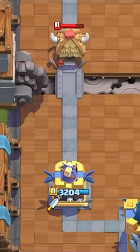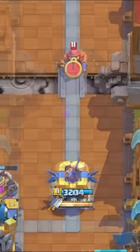The Dagger Duchess gives you a ton of positive Elixir trades, just like against the Fisherman. The Fisherman will lock onto the tower but do no damage.